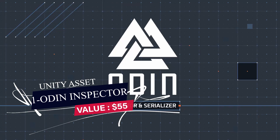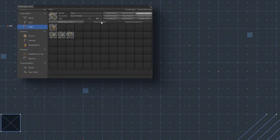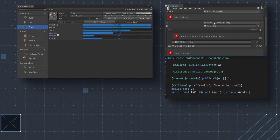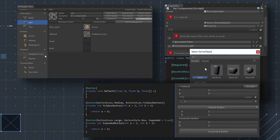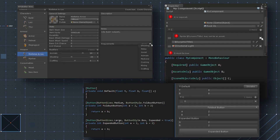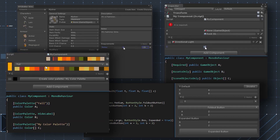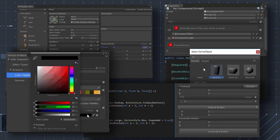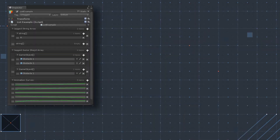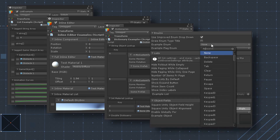Odin Inspector is a plugin for Unity that lets you enjoy all the workflow benefits of having powerful, customized, and user-friendly editors without ever having to write a single line of custom editor code. That will help you to focus on your game and build the required tools to boost and speed up the development process, and provide artists with very nice customizable editors to ease their work.